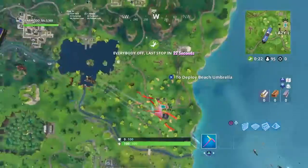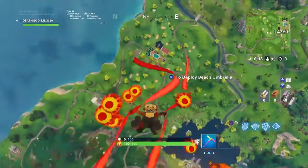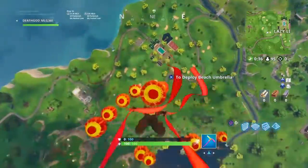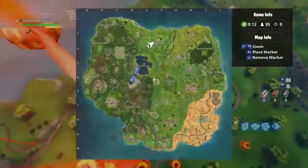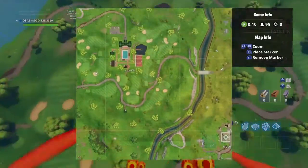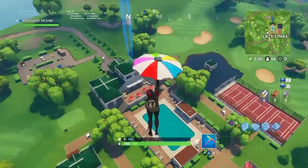Welcome back everybody to a brand new video of Fortnite. Today I'll be showcasing the Season 5 Week 2 Secret Battlestar, which you can only get by completing Week 1 and Week 2 Challenges. The location is in Lazy Links, right in the center of the castle.